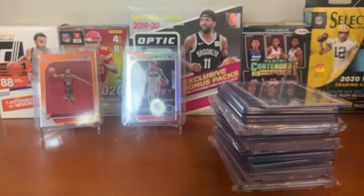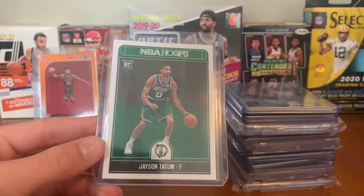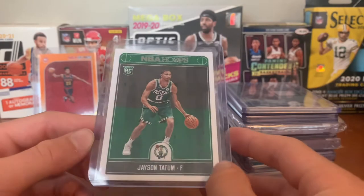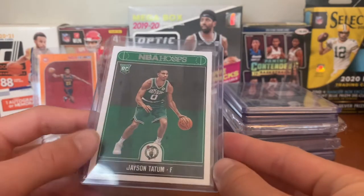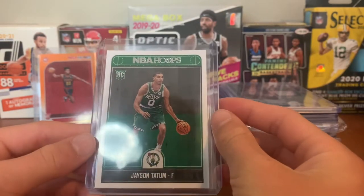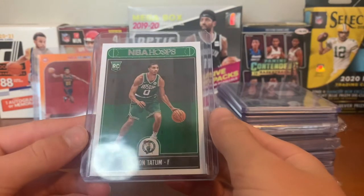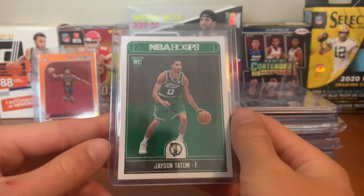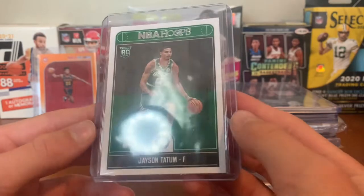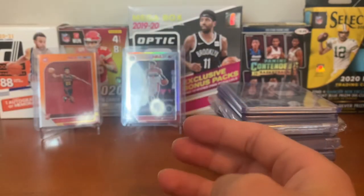Next team we got the Celtics. For them we got a Jayson Tatum NBA Hoops rookie card. Got a few Jayson Tatum rookie cards — this one I chose because I think it looks better than the Donruss one. He's a stud; I think in a few years he'll be a top five player in the league. Very sweet card, good condition — very happy to have that.